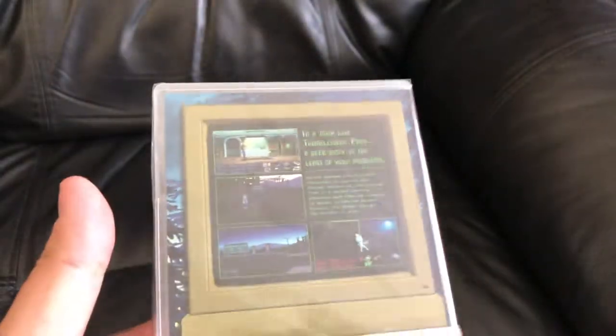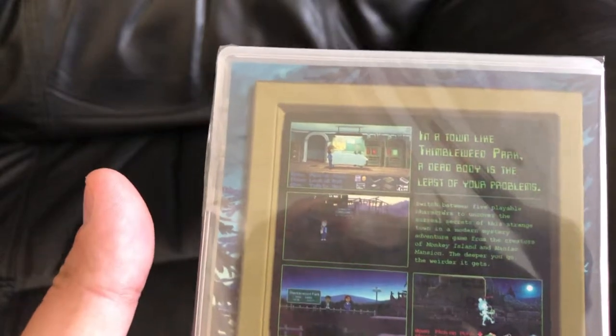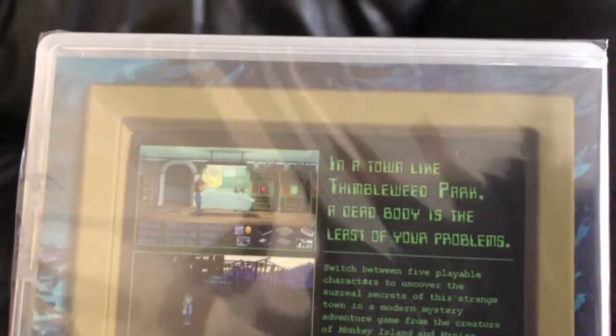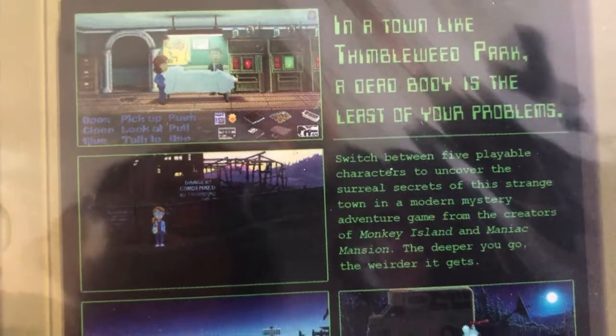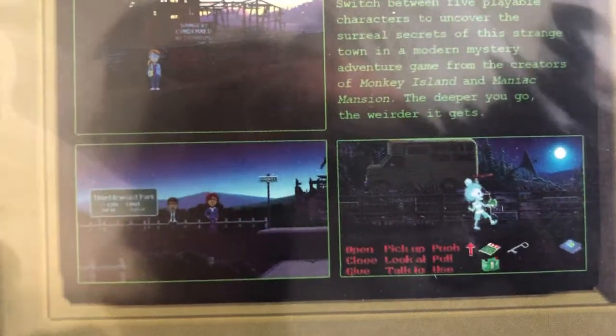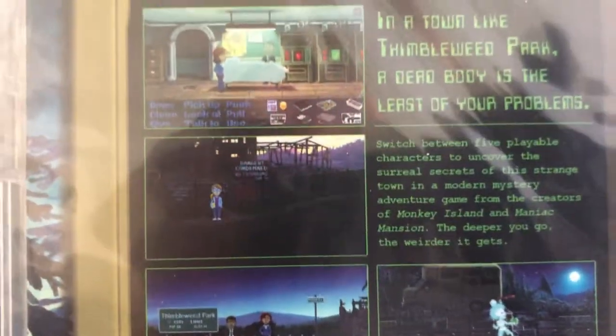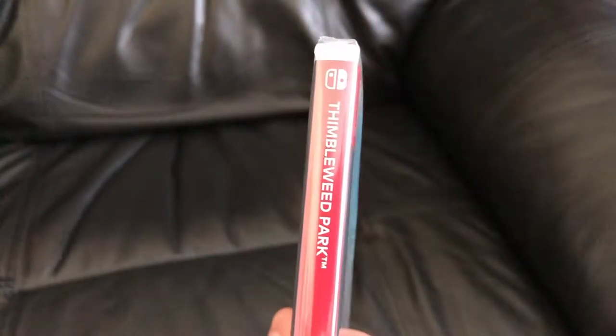If that name sounds familiar, it probably will because he made the notorious Maniac Mansion series, which is probably my favorite point-and-click adventure game. It's very much like a Maniac Mansion style game with all your command prompts at the bottom — point-and-click. It's supposed to be pretty hysterical, and I believe it because Day of the Tentacle, the sequel, was a hysterical game.